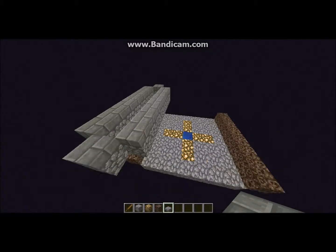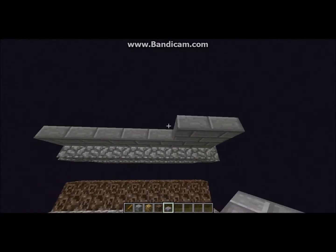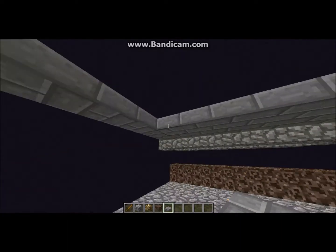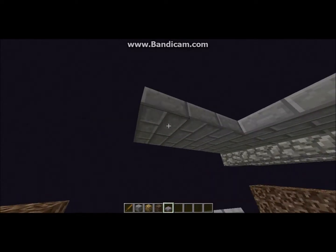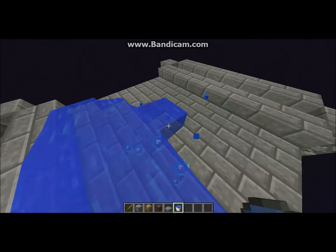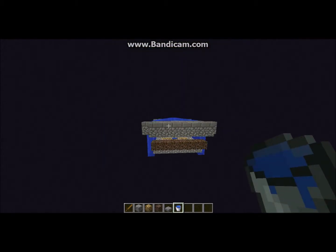I have two instances of Minecraft running so that I can take measurements and stuff, so don't be surprised if I have a little more lag than normal. Then what you'll want to do is place upside down slabs as a ceiling over the whole thing in between those two circles. And you want to put water across the center line of that. Now, if you put it at the correct height, it should stop right.